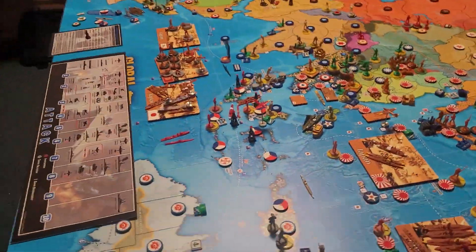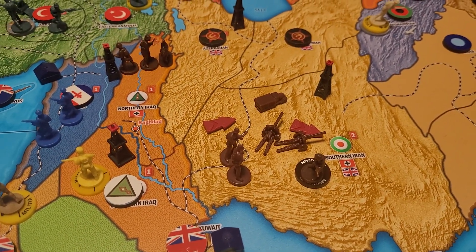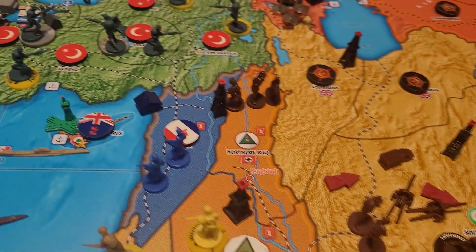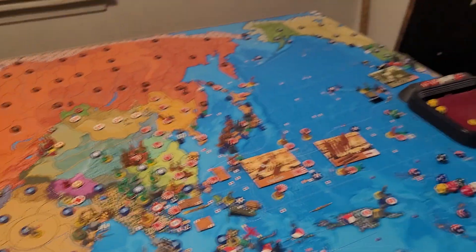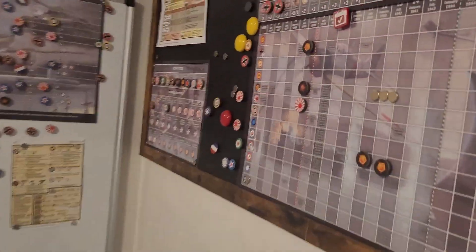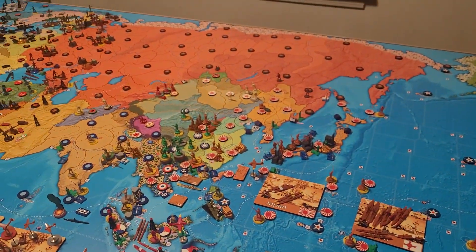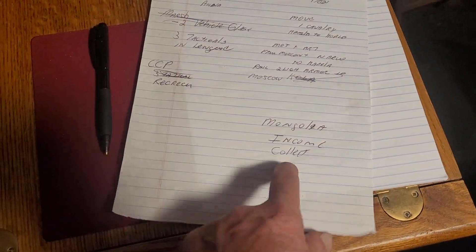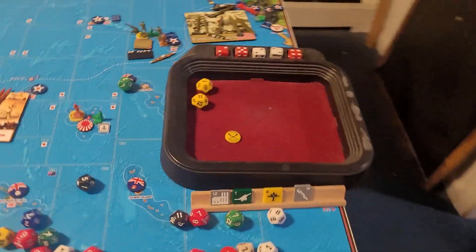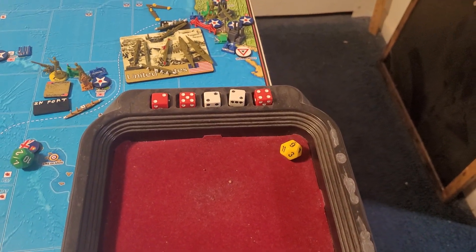We've got some Iran we took — two artillery, two infantry, motorized, and a mountain in southern Iran — and we took Iraq. I'll put my rondelles down and collect income. We're still at the same — no wartime bonuses, we're not at war, we get $43, and if the Molotov-Ribbentrop Pact is still in effect I'll get three more. I've also got to roll for Mongolia — Mongolia is four or less. And that's a six, so that ain't going to cut it.